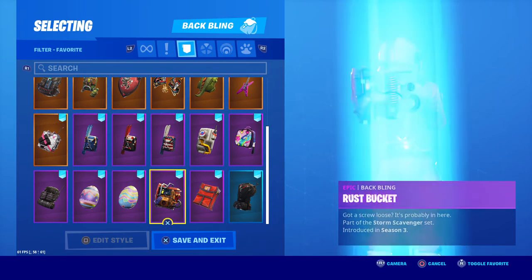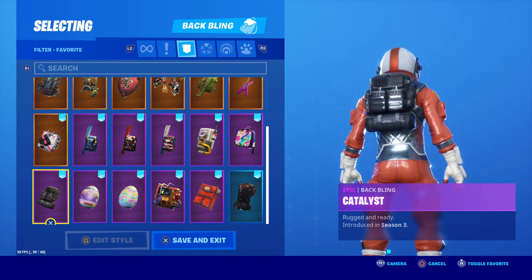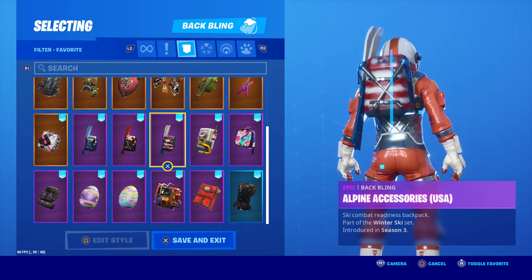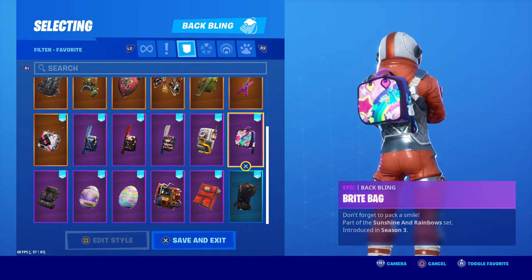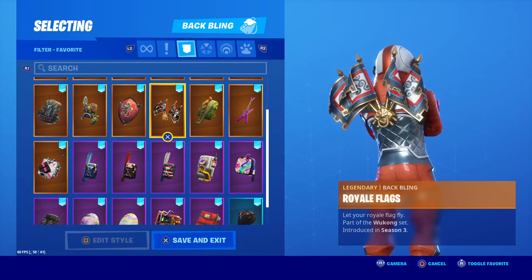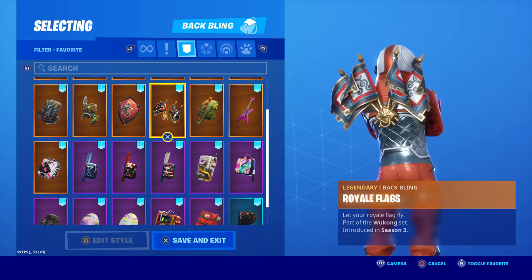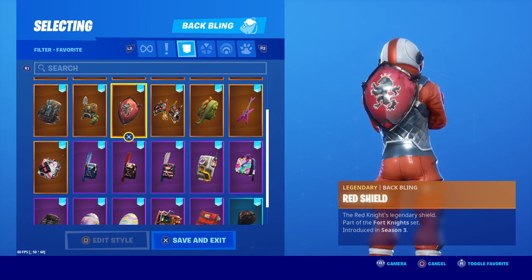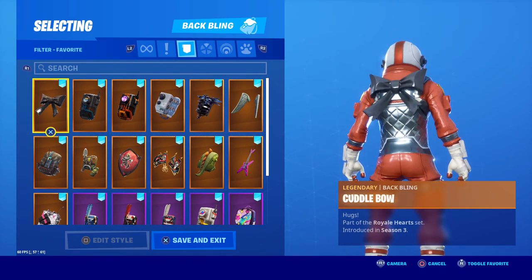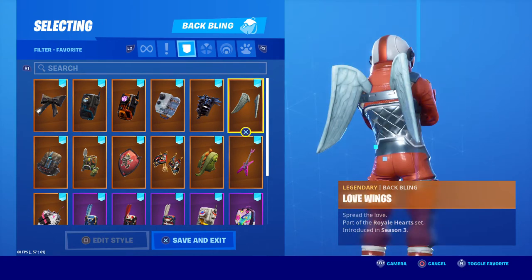Back blings include: Precision, Special Delivery, Rust Bucket, Hard Boiled — with male and female variants. Catalyst, Skirmish, Alpine Accessories added to the Alpine sets for Canada, USA, etc. Astro Bright Bag, Six String, Scaly, Royal Flags. The Wukong set was added around Season 4 or 5 I believe. Red Shield, Raptor Satchel, Pursuit, Cuddle Bow with the Cuddle Team Leader, Dark Matter, Dark Void, Fish Tank, Iron Cage, and Love Wings for the Love Ranger.